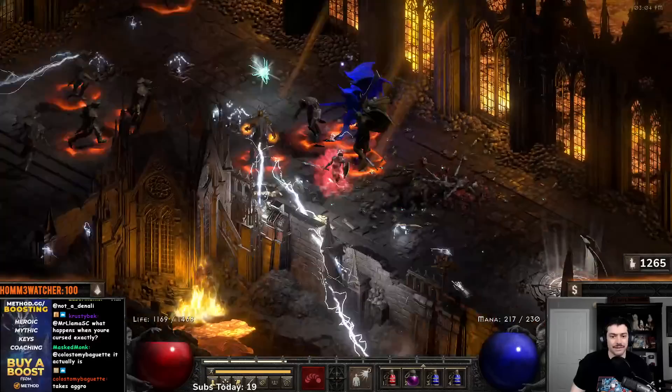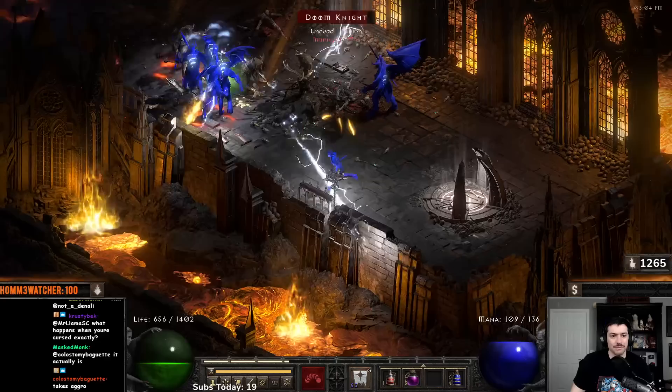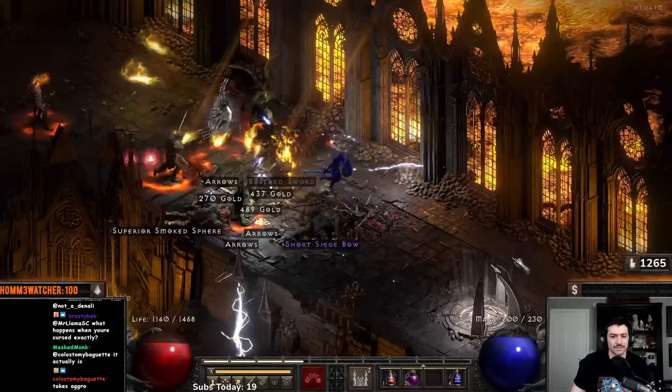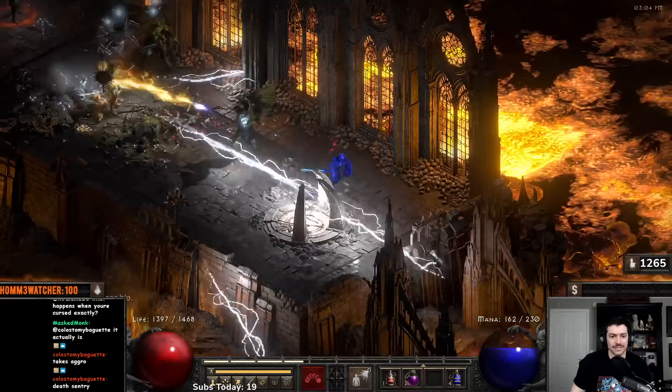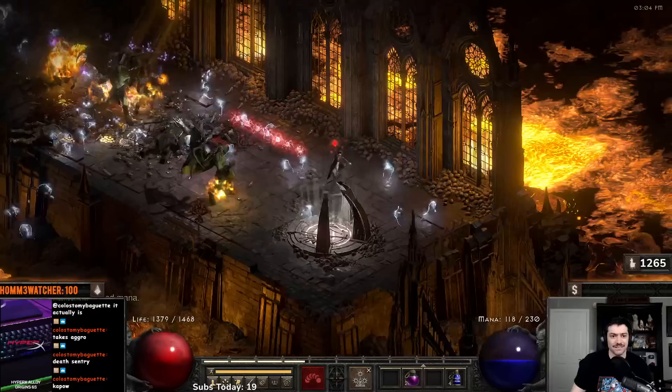Here's an example — we got a boss that's lightning immune and we can't break him. The best thing we can do is try to get some corpses built up, then lure him over the corpses, and once he's over the corpses we spring our trap: Death Sentry. And there you go — that's how you clear out a mob that you physically could not kill. If there are no corpses nearby, you go get another and sometimes you have to drag him a little further.